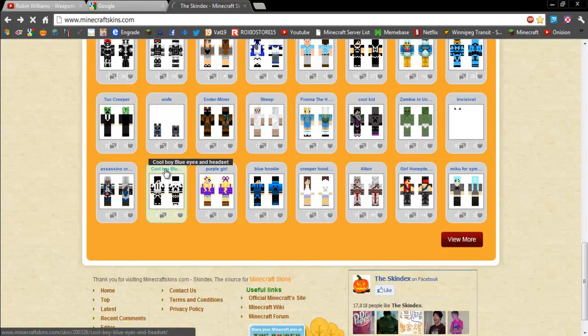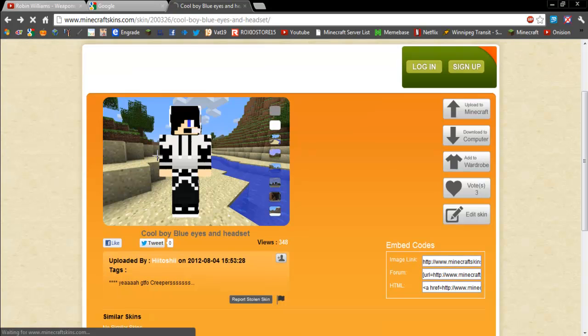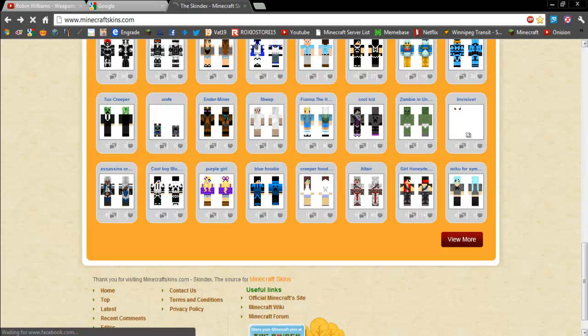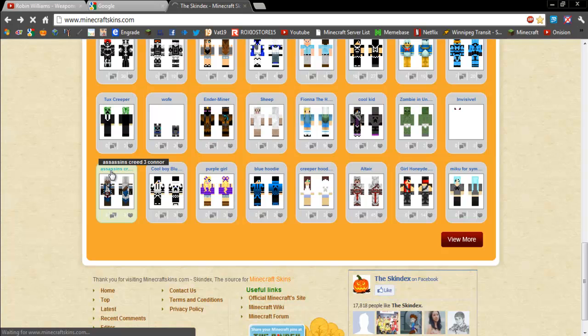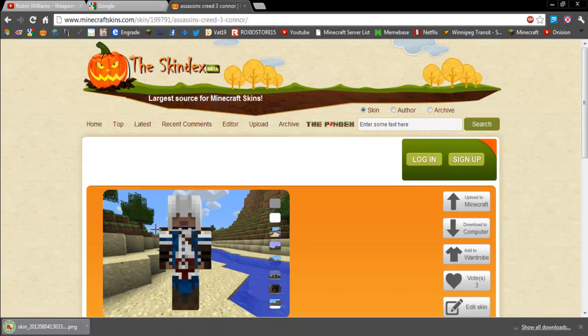So say if I wanted to download this one, or should I just do that one? That one looks not the best, so go to the one that you like, the one that you are officially in love with, and you go to 'Download to Computer.' That actually looks pretty beast.